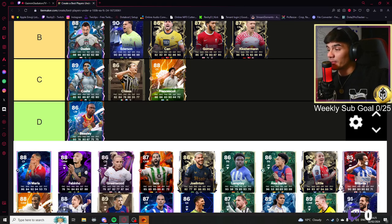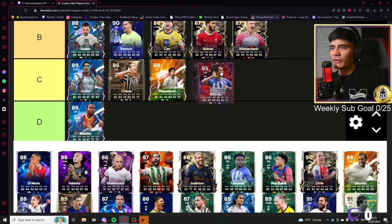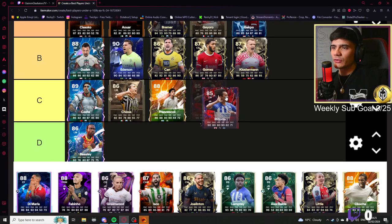This Matoma card — 90 pace, 90 dribbling, 80 passing, 80 shooting. Doesn't look bad, but I think you need more from a winger. I'm going to stick him here for now.